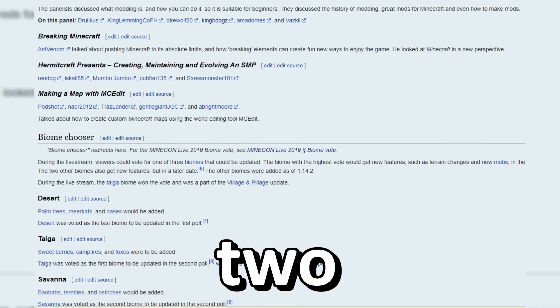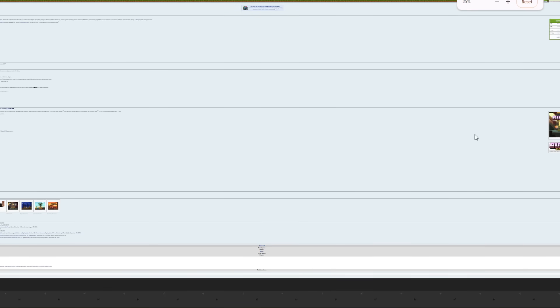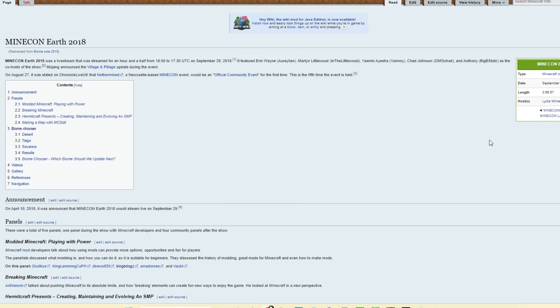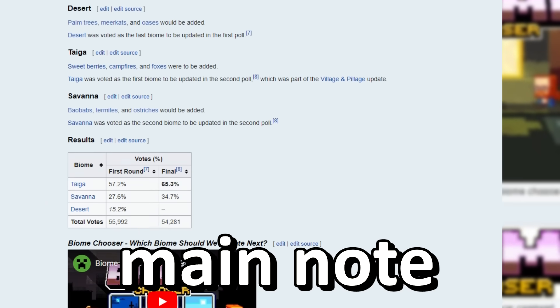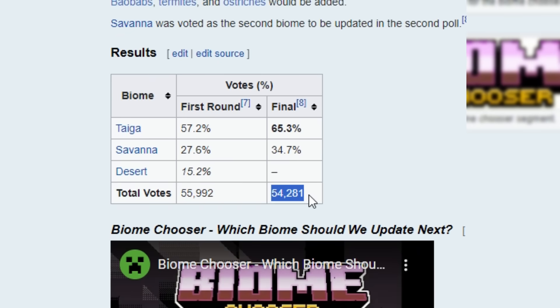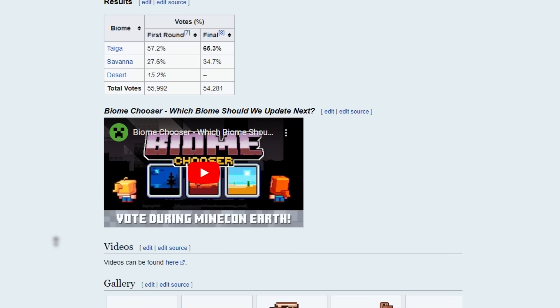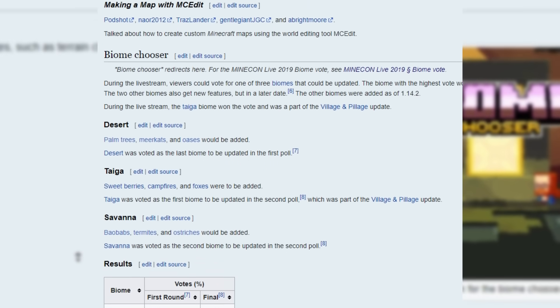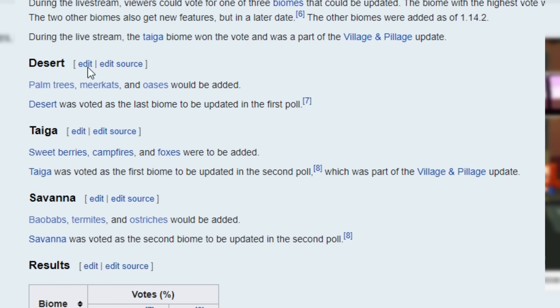The obvious one: 2018. Isn't it kind of insane that the whole wiki page for the 2018 MineCon Earth ceremony is so small? The biome vote for that year had a total of 54,000 votes in the second round — that's so small. The biomes we were voting on that year were the savannah biome, the taiga biome, and the desert biome.